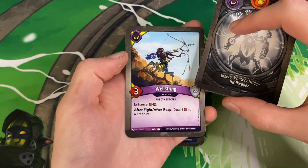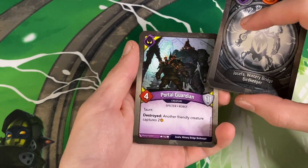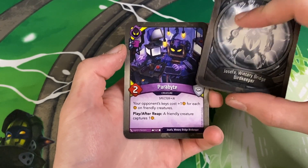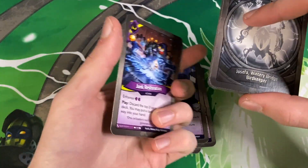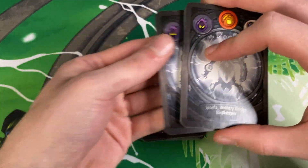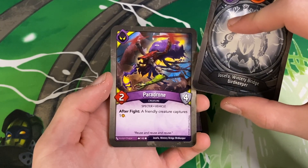Moving into the Geistoid. First up we have Wellstring — after fight, after reap, deal three damage to a creature. Summon Council with a capture — after reap, choose a card in your discard pile or a purged card you own and shuffle the chosen card into your deck. Portal Guardian — four power, one armor, taunt, destroyed, another friendly creature captures two. Parabyte — discard, your opponent's keys cost plus one for each ember on friendly creatures, play, after reap a friendly creature captures one. Two Parabytes, make that three Parabytes — very nice. Junko, love Junko. Harvest Skimmer, don't love Harvest Skimmer. Veil of Ectoplasm — for each Geistoid card in your discard pile, a friendly creature captures one. Thought Catcher, that goes good with Veil of Ectoplasm. Paradrone — two power, four armor, after fight a friendly creature captures one.